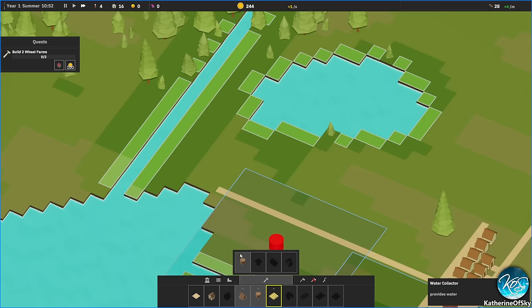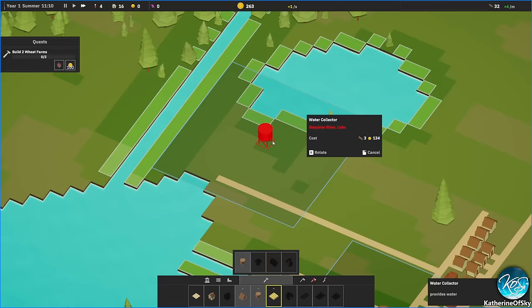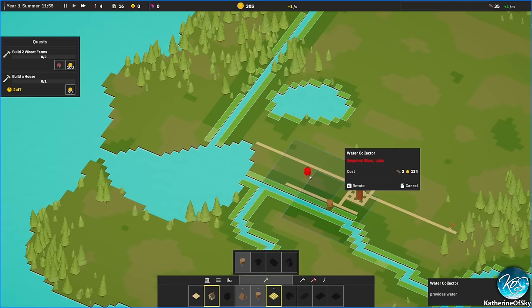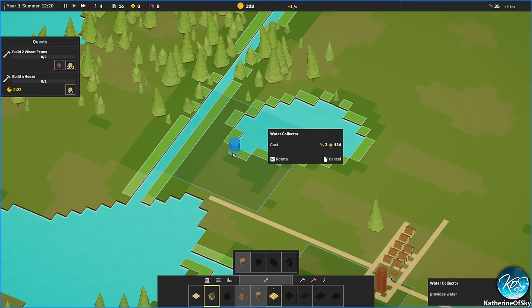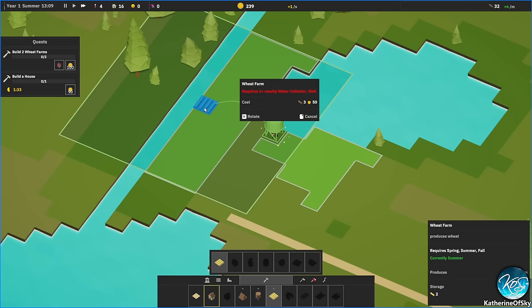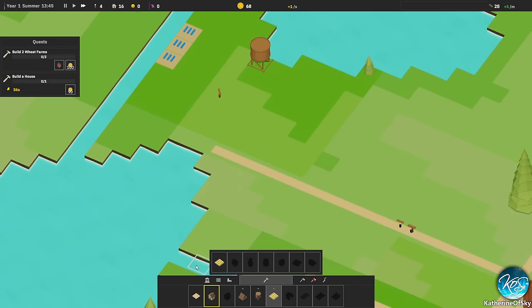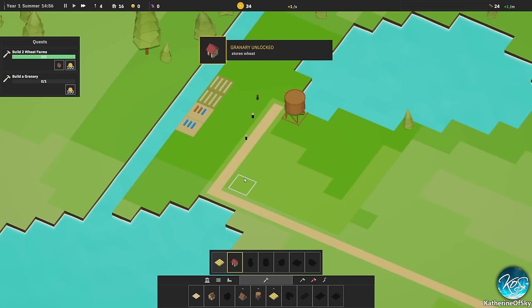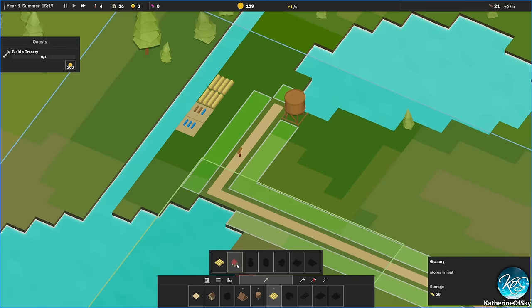We're building our water tower here to include this row of houses. We got a wheat farm unlocked — I want to build those out here. This area isn't a river or lake, probably because it's salt water, so let's build the wheat farm up here. We need more wisdom to build the rest. Let's put in a road here for quick movement speed for our people.